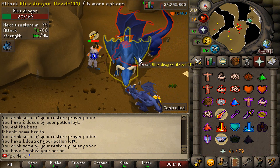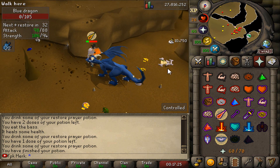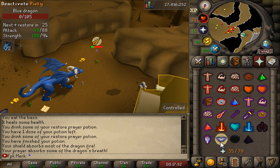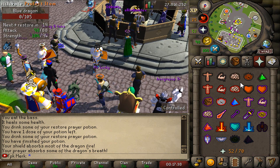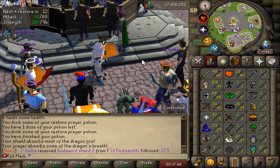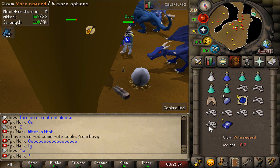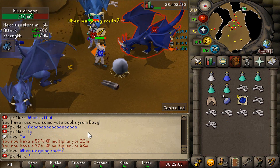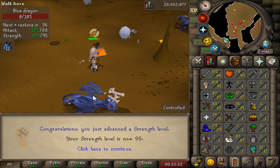We still have to kill 23 more blue dragons, so let's get the task completed. The tasks are going very fast, can't complain at all. Let's quickly teleport home and bank everything. Big shout out to Dovidas — he just hooked us up with two vote rewards, so now we have 50% XP for 43 minutes. Absolute legend!